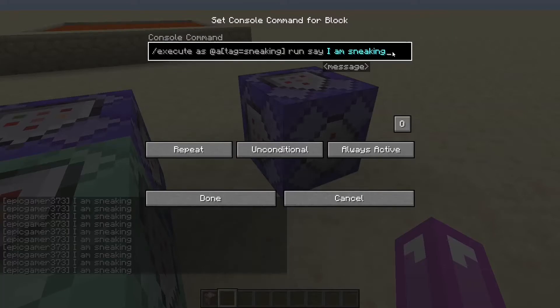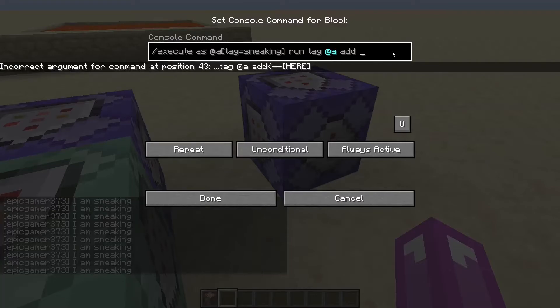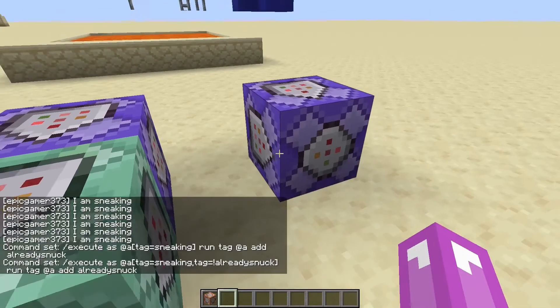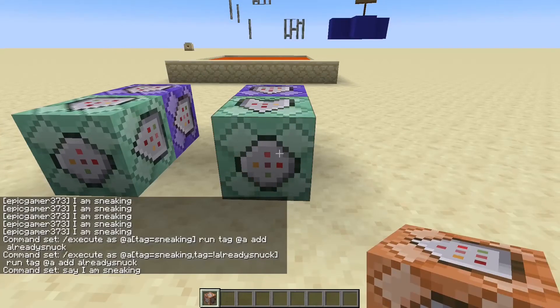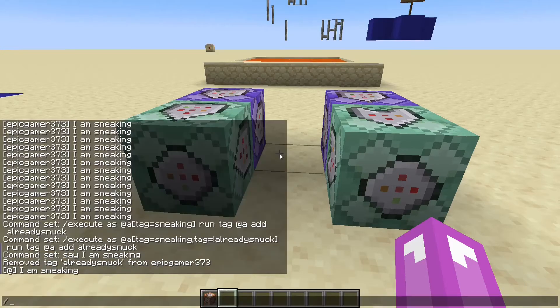So what we're going to do here is add another tag — let's call it 'already snuck'. We're going to add a parameter: tag does not equal already snuck. And we're going to add a conditional command which is just going to be: say I am sneaking. Set that to chain, always active. Now if we do /tag @a remove already snuck, then it's going to run the command once.